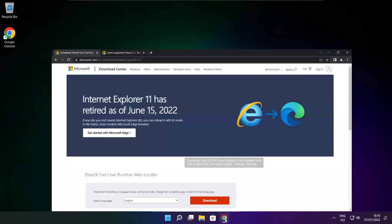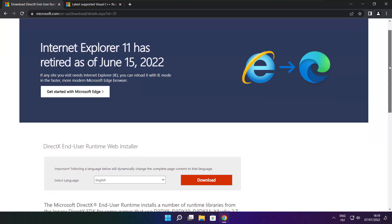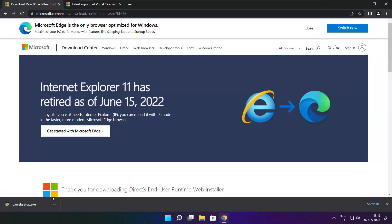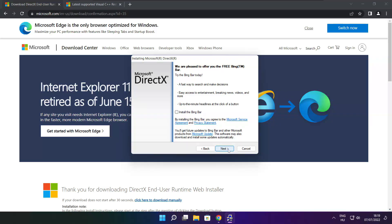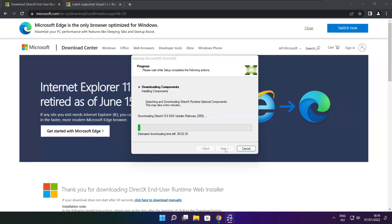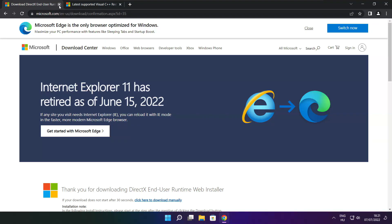Open an internet browser and go to the website link in the description. Click Download and install the downloaded file. Click I Accept the Agreement and click Next. Uncheck Install the Bing Bar and click Next. Click Next again. Installation complete — click Finish. Close the DirectX website.